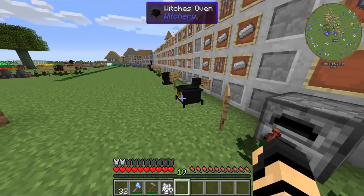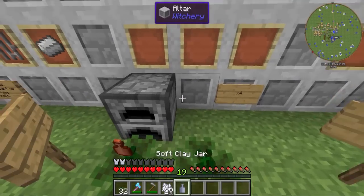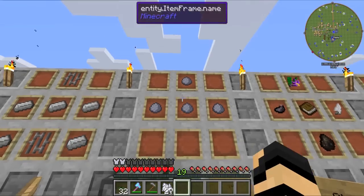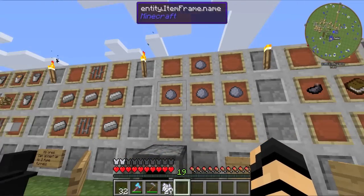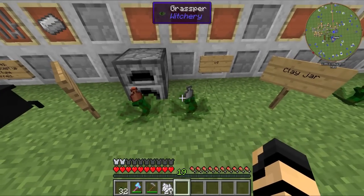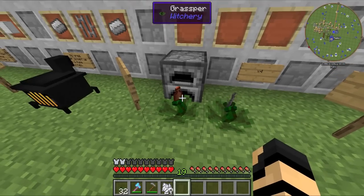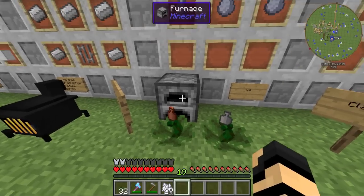First thing you're going to need to use your Witch's Oven is these little clay jars — soft clay jars. To make those, you need four balls of clay in a crafting table and you'll get four soft jars. Then you'll have to cook them in a furnace, and you'll end up getting the regular clay jars.